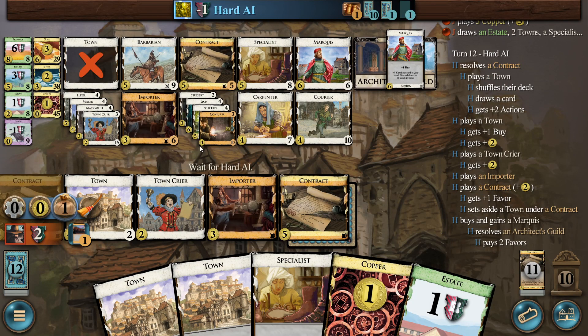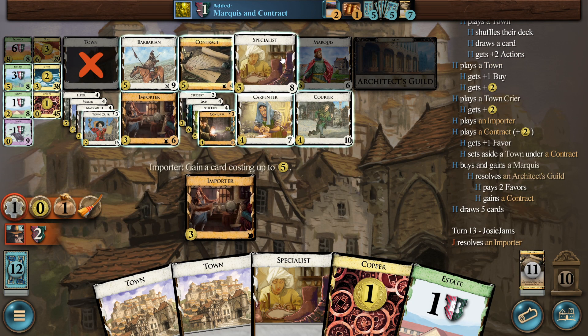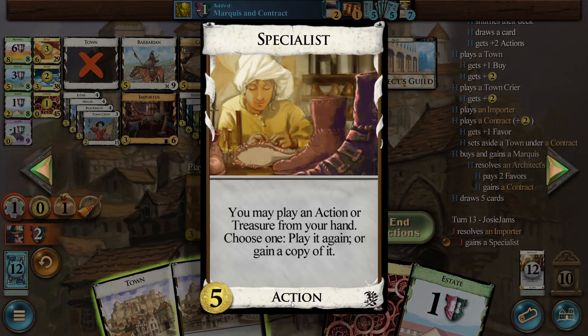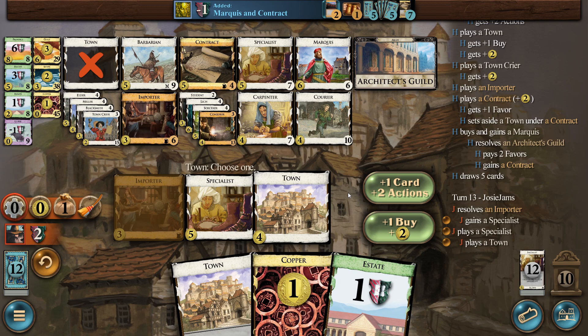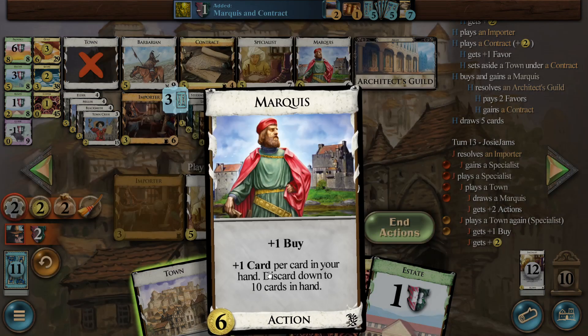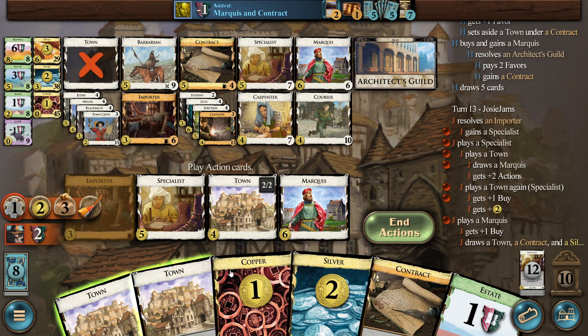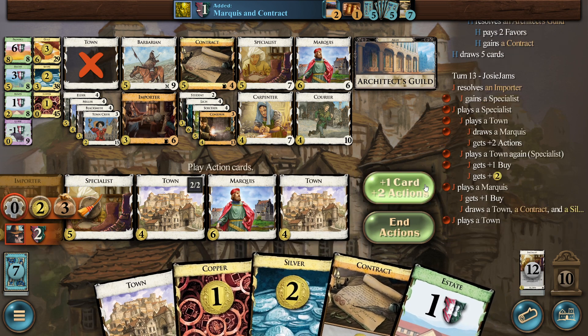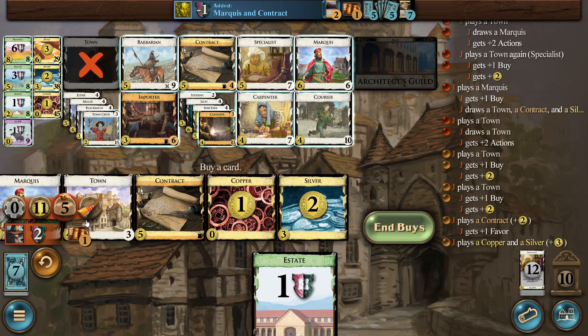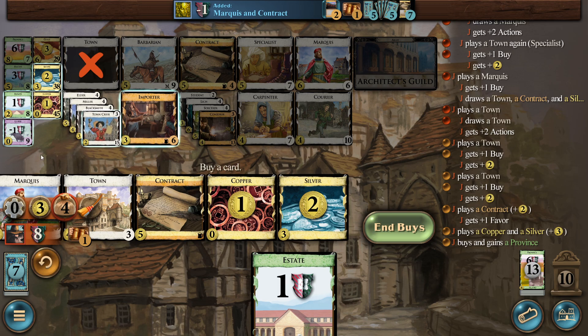I don't think I really care about buying another Silver at this point because we want our deck nice and lean to get those Carpenters and Golds in the same hand. I don't know — the rotating piles are not super helpful on this board. Specialists are great because we can do Specialist on a Town, play it again, get money from it, and that only costs one action. This is going to draw us three cards. Then we'll do another Town — with these two Towns we'll just get money, Contract, and now we are cooking with gas.